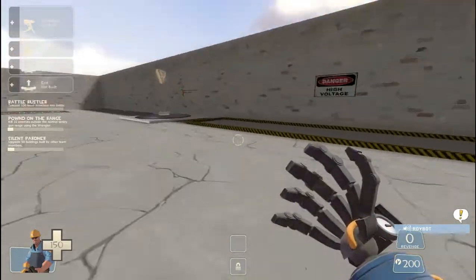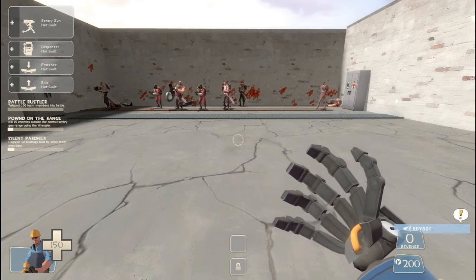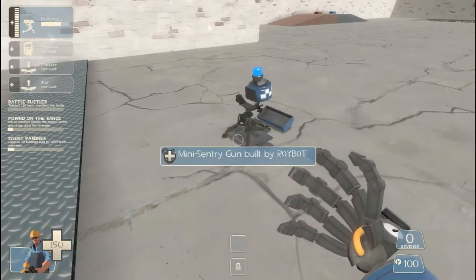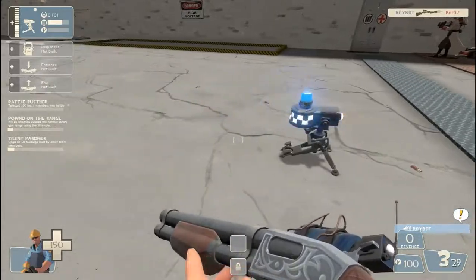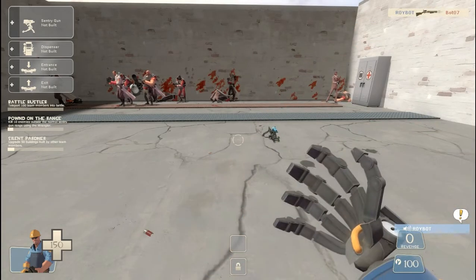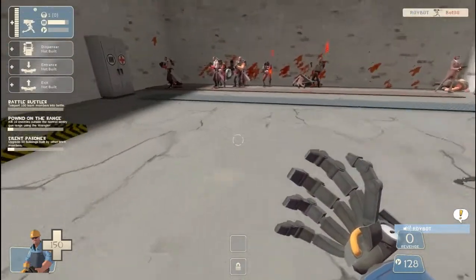This is really an offensive upgrade. You really wouldn't want this for defense, because what it does is it changes the sentry gun you deploy to a small one that doesn't do as much damage, but it builds so quick — I think it's four times the build speed. It only costs 100 metal, so even if it dies it doesn't matter. You can just keep dropping them quickly on offense.